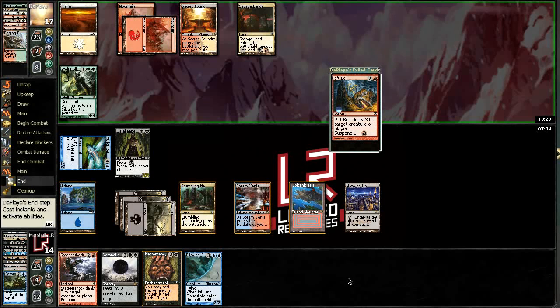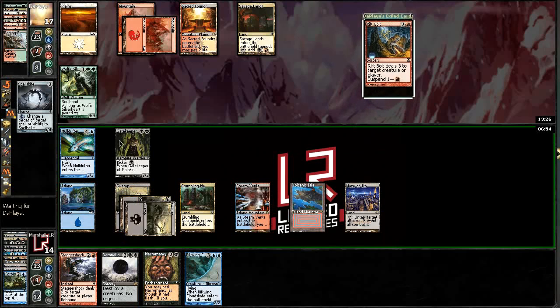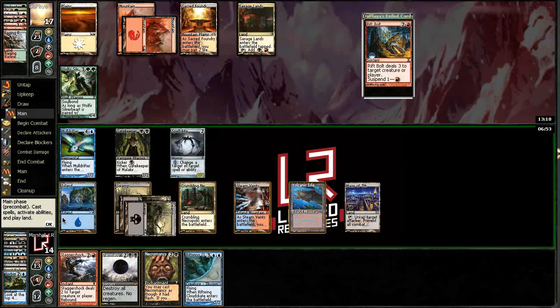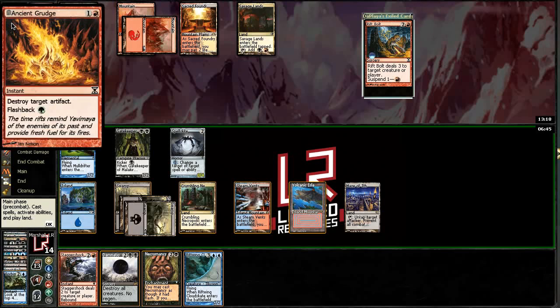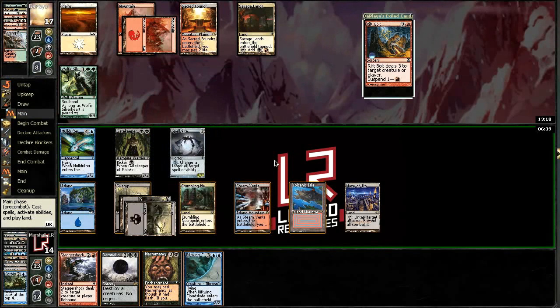We're at 14 and our opponent just suspended a Rift Bolt. I still hang onto Stagger Shock here. These are good draws. He's just gonna kill it anyway — that sucks, I mean it is gonna happen either way. I was thinking I could get around that, he might forget. This does protect any other thing. It just sucks that he has Ancient Grudge — he's gonna kill my Spellskite. I could have held onto it, but I also can wait — he might forget he has it.